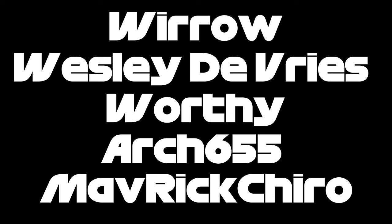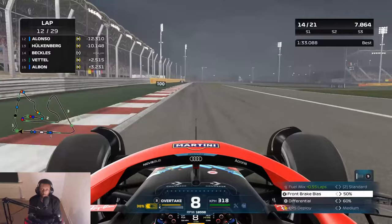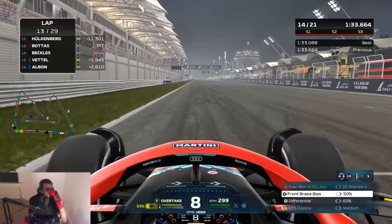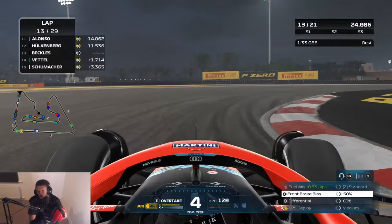I'd like to thank everybody on the screen right now for being channel members. If you do want to support the content past just liking and subscribing, make sure to click the join button underneath the video to learn more. When are these medium guys going to go into the pits? I'm at 46 on the rears and nearly 40 at the front — surely those mediums should be like 60 on the rears at least, maybe 55. They've got to be worn. Bottas is the first to pit — he's the one that pulls the trigger. Albon's gone in too, and I think that was Schumacher who also went in.